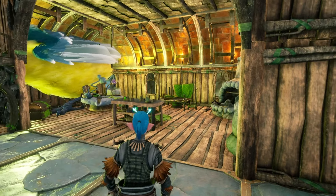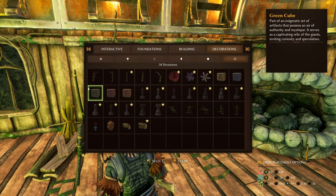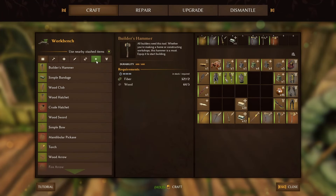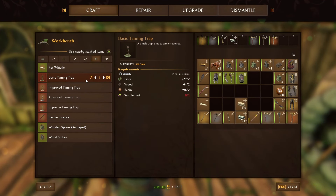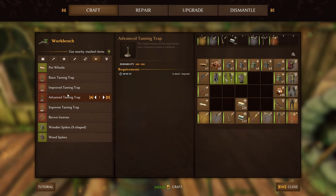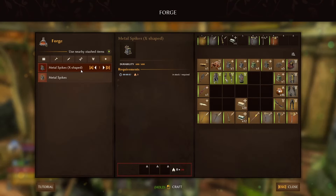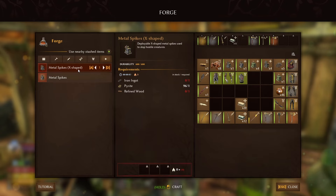I was looking for the traps here in the build menu — silly me trying to find stuff in a build menu. No, you go to the workstation and you will find the new traps. They are under the traps for taming. They have wooden spikes, X-shaped, and wood spikes — these take five wood each. And then if you go to the forge, same place, you will find metal spikes and metal X-shaped spikes. They both take one iron ingot each and two pyrite.